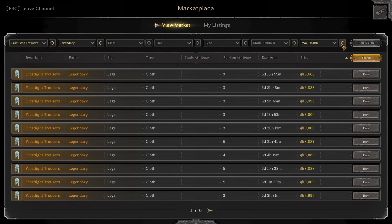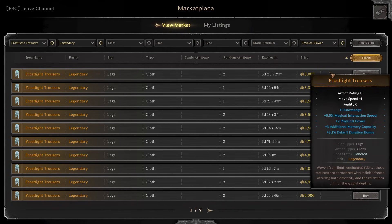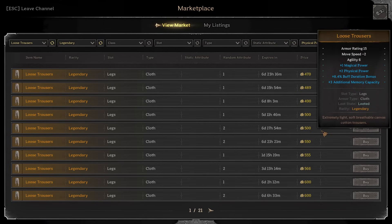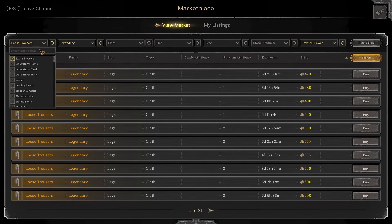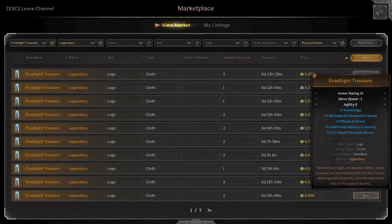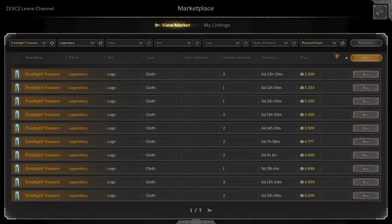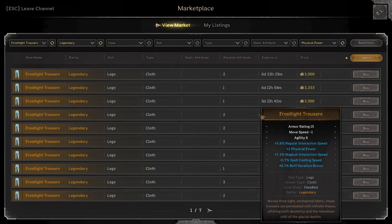Whatever your specification is — if you want physical power — two fist powers is 3000 gold on a pair of loose trousers. How much is two fist power? 500 gold. I'm not sure, I think this Frost Light stuff is a little too hyped up unless there's something I'm not seeing. Comment below and let me know if there's something I'm missing, because I'd rather pay 500 gold as opposed to 3000 gold for this trash. All you're getting is a move speed benefit of literally just one — it's crazy.